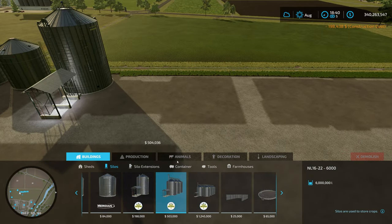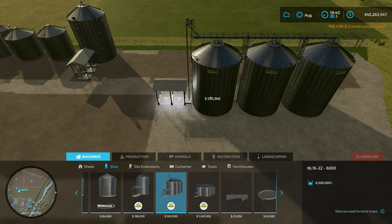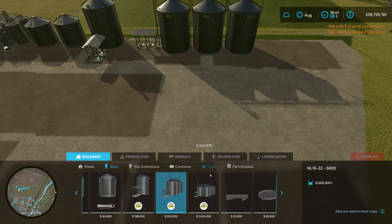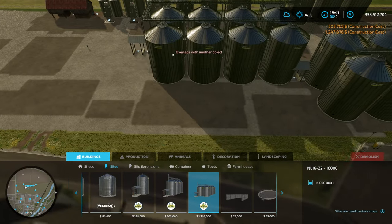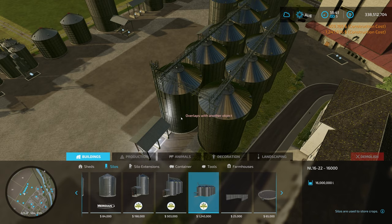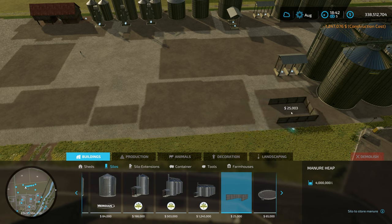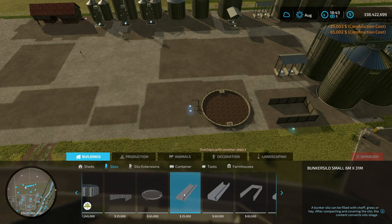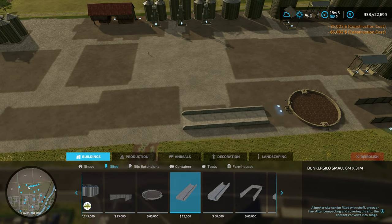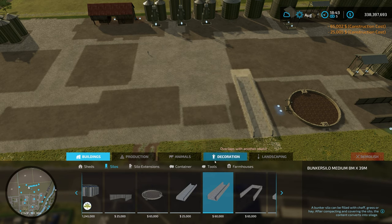We have the triple configuration and the 16 million liter capacity unit. That covers our silos. We then have a manure heap and a liquid manure tank. Then we have some bunkers - these ones rotate to the compass quarters. One great thing is that when you want to place multiples, they lock into place side by side and you make a bigger bunker. I reckon that's a fantastic addition from Giants - well done.